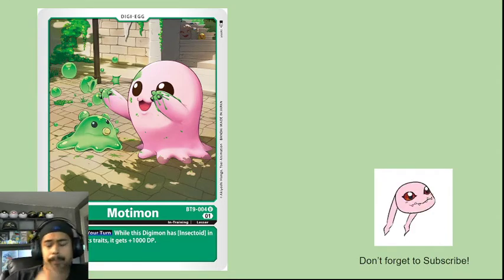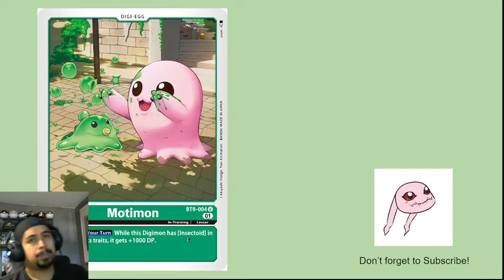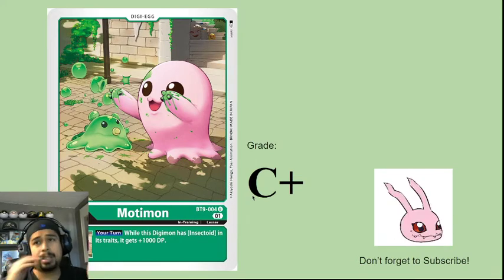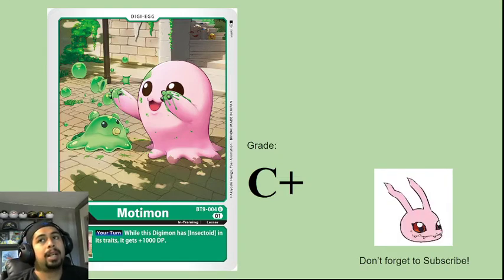Motimon: while this Digimon has Insectoid in its traits, it gets plus 1000 DP. There's going to be a whole Insectoid archetype, and the fact that it gains 1000 just with Motimon is pretty good. I'm going to give this a C+. The only way a Digi-Egg gets a better grade from me is if it draws a card or gains memory. There are not many eggs that do that, so this is a pretty solid C+.